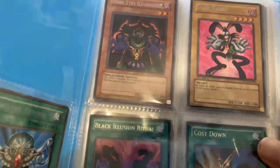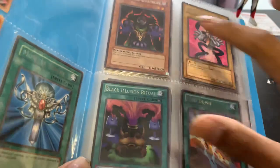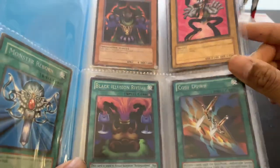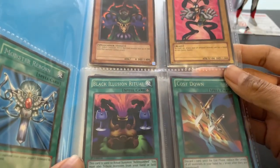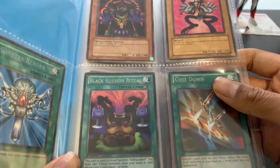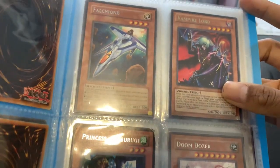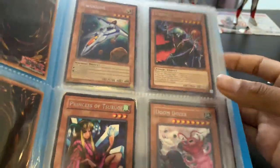Dark Eye Illusionist, Dark Rabbit, Costown Black Illusion — so these three are Pegasus cards. I've always liked Pegasus; it's really cool the way he has that childlike deck with all these Toon cards. It's really amazing. Costown — I forgot whose card this is. Falcon B, Vampire Lord!